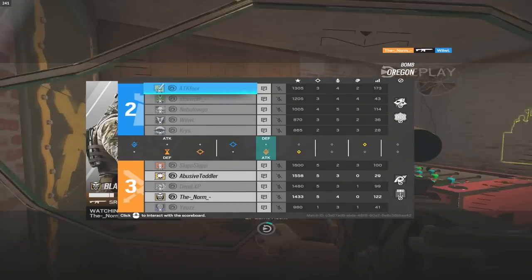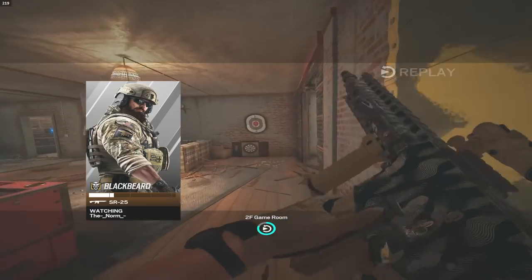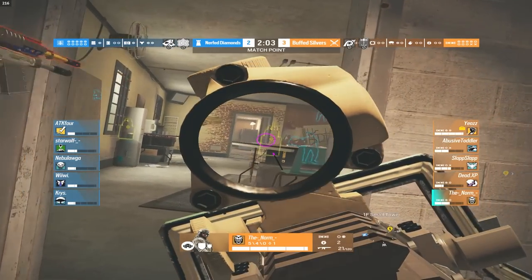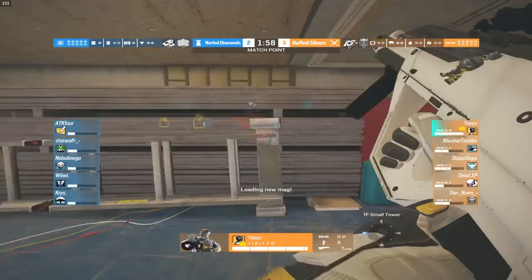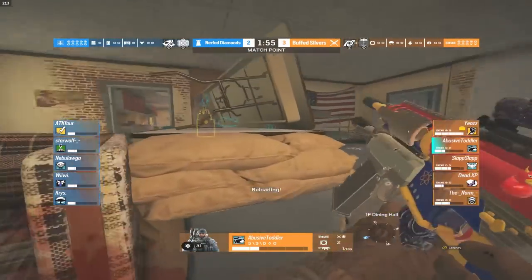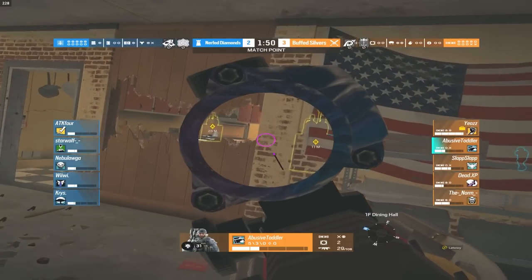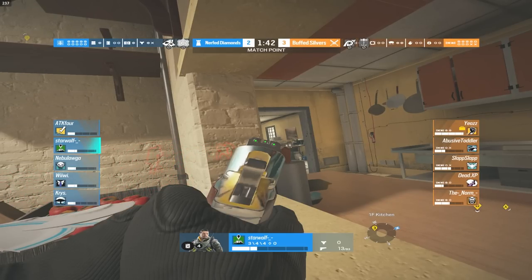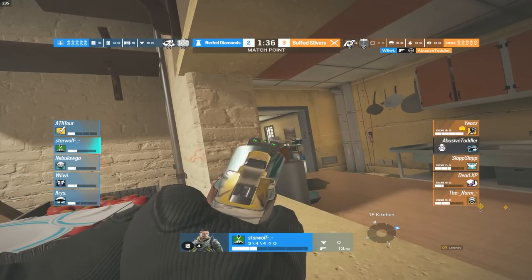We grabs a one-tap onto Sledge but has to find three more with 35 seconds left on the diffuser — looking unlikely. Blitz has put away the shield and opted to ADS instead, doing a little trolling. The silvers are feeling confident. But here comes We up through the stairs — he grabs the first kill! Somehow he's dodging these bullets and the Blackbeard shield saves Norm. That's got to be so annoying for the diamonds. The silvers have 200 HP and are playing shield operators. Now all the silvers are doing a big small-tower push.